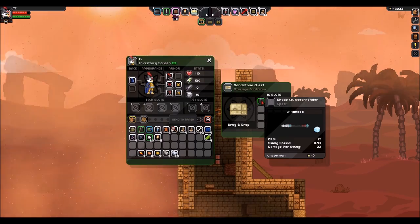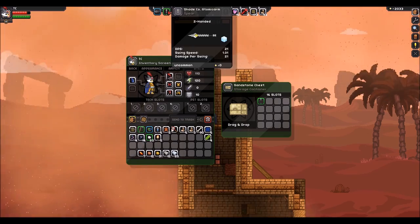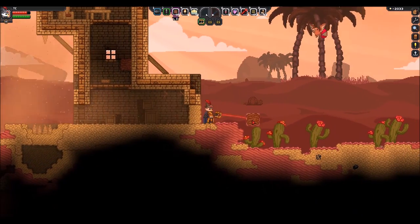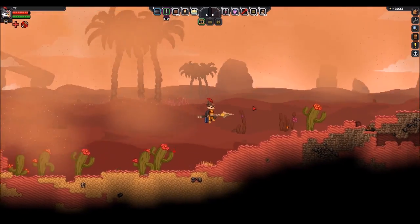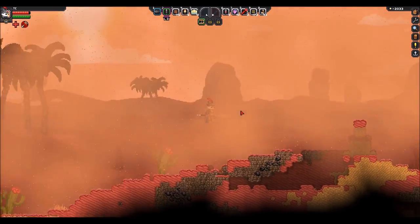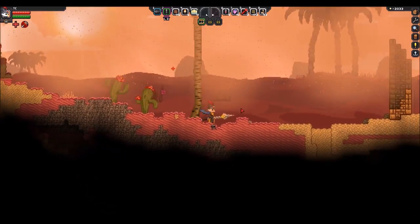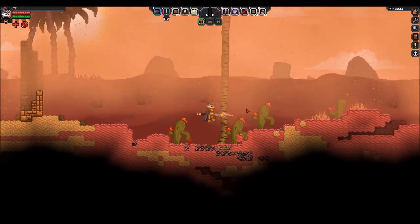Please give me something good. Another spear — 21 damage. This one does 21 at 0.93 swing speed, this one's 21 at 1.0. So the one we collected already is a little bit better. We'll heal up a little bit while we can. I really don't think we need these cactuses though. I'm so glad we got a new spear though. I really love the ice effect — it just makes things a lot easier to deal with enemies when they're slower like that.